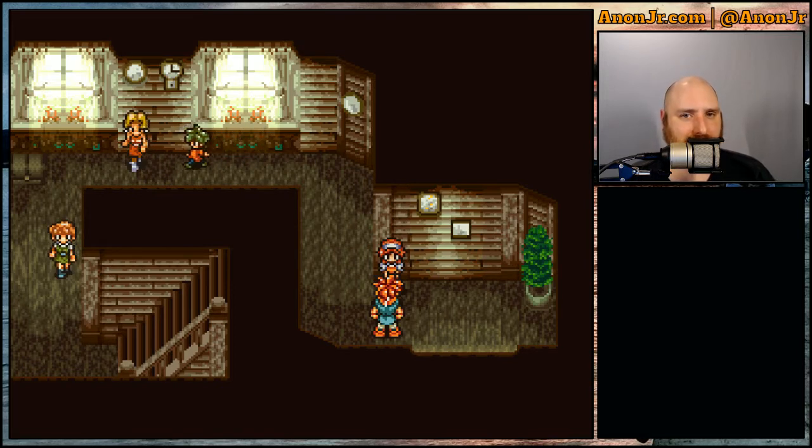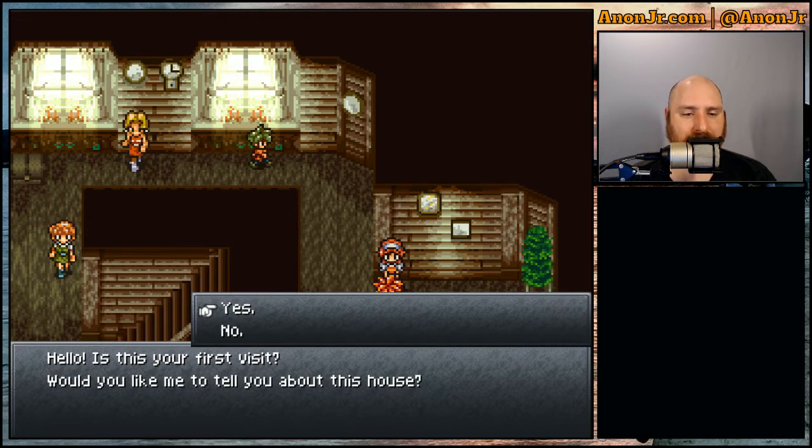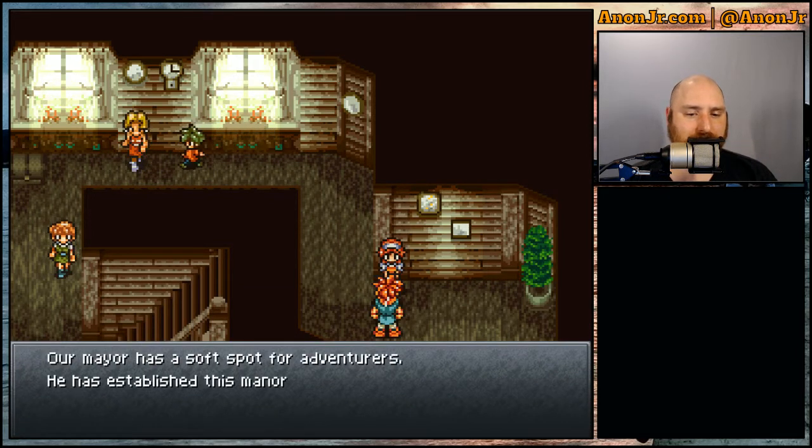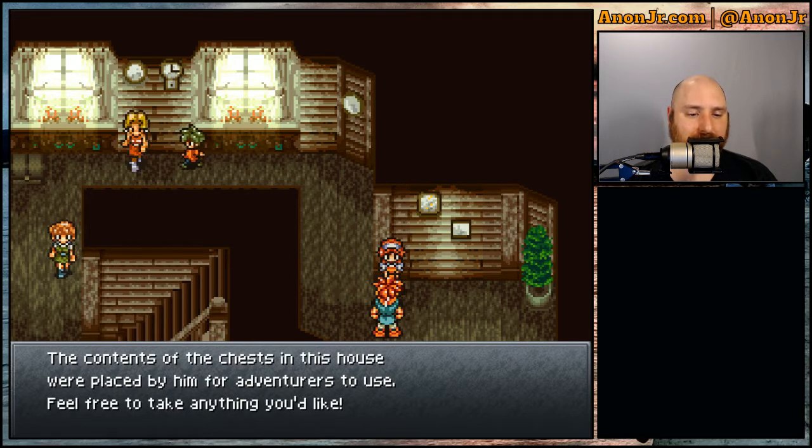Right now we're in the Mayor's Manor, getting ready to go through the in-game tutorial that walks you through what everything is and how everything works, starting with this young lady up front. She asks if it's our first visit and whether we'd like to hear about the house. The Mayor has established this manor as a library of adventuring know-how, and the chest contents are placed for adventurers to use. Now, if you didn't catch it in Episode 1, events are different depending on how you act — if you start taking stuff you don't have permission to, it can change some things.